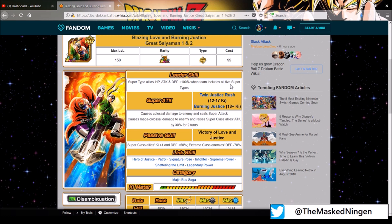Their leader skill: Super type allies HP, attack and defense 100% when the team includes all 5 super types — so it's basically like Tech Vegito Blue where you have to have one unit of each color. 100% to the stats, no ki, but it's definitely not bad for a free-to-play unit, especially if you don't have enough Fierce Battle units to actually get Tech Vegito Blue.